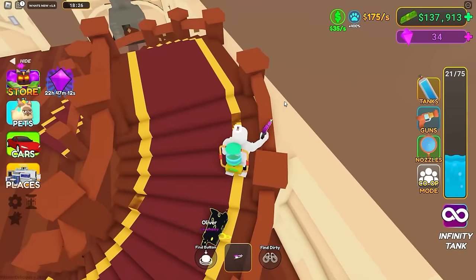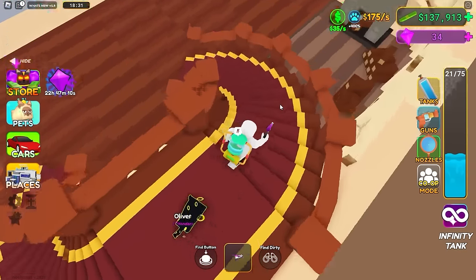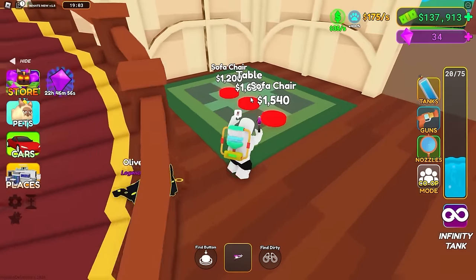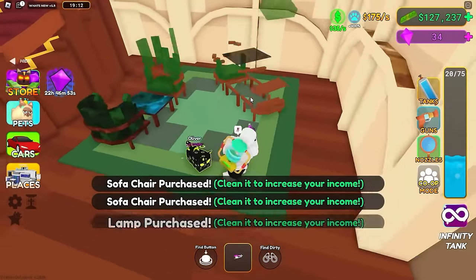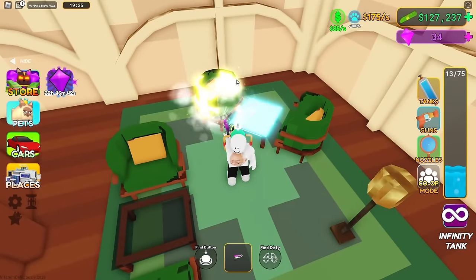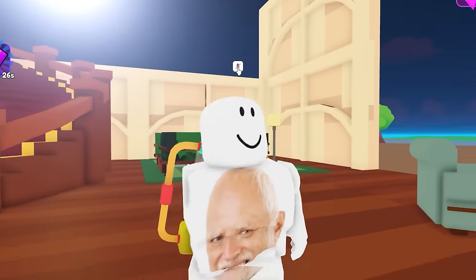I don't think it's possible to get gold on every single object because some of them are going into the wall so you can't really spray it. About this staircase - how have I not gotten it gold? I'm so mad. Whatever, let's just finish my home - we're gonna buy all this stuff here. A lot of opportunity to get some gold but then I run out of water and get mad.